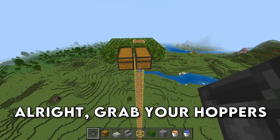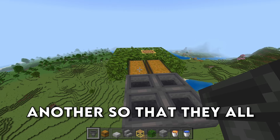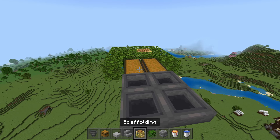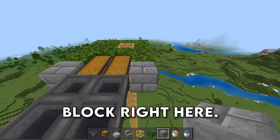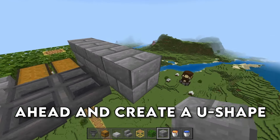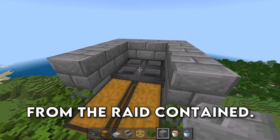Grab your hoppers now and place down two hoppers on both of these chests, running into one another so that they all end up inside of the chests. Then we're going to grab our blocks and place down a block right here and a block right here. We're then going to go ahead and create a U-shape of blocks around the hoppers to keep everything from the raid contained.